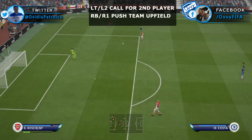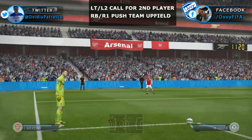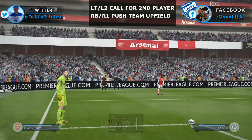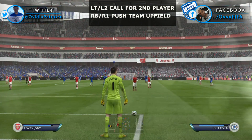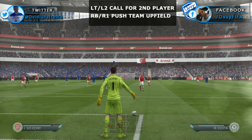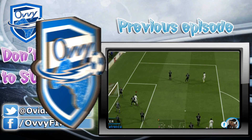After you call the players you will be able to pass to any of them and start building an attack. This option is more effective at keeping possession because a long passing attack is never 100% sure. You can always lose an aerial battle even if your player is very good at that. The defenders are also good, so I recommend you to use the call for second player option.